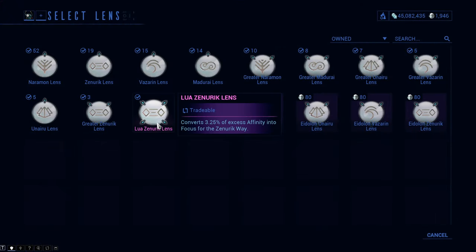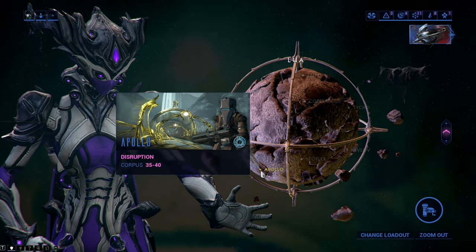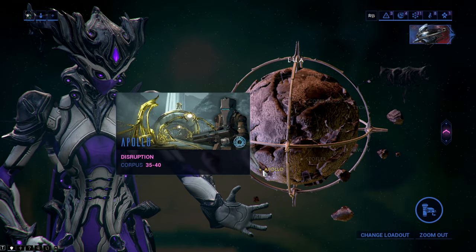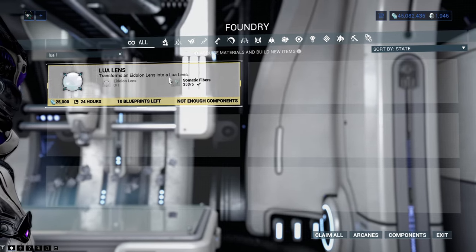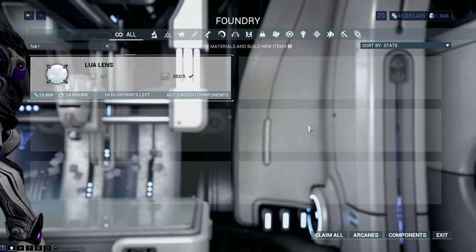The Lua lens is the last variety of focus lens and converts 160% more affinity than the normal focus lens. To get the blueprint you will need to play Lua Disruption, which is quite fun since it is also the best way to get Axi relics. The drop chance of the Lua lens blueprint is extremely low, however, so good luck with this one.